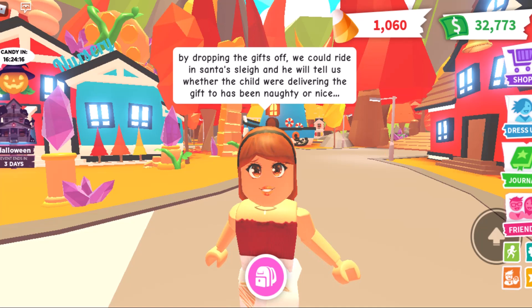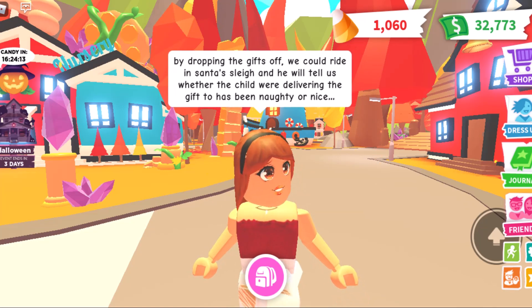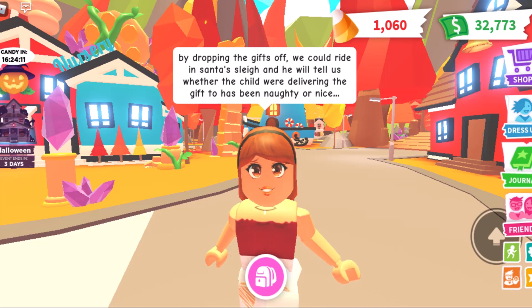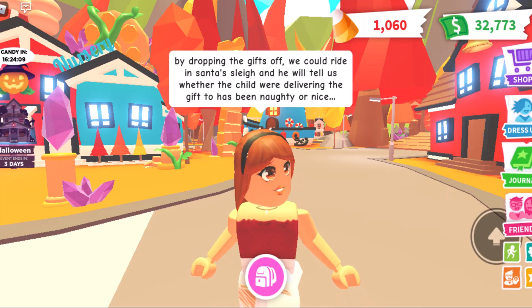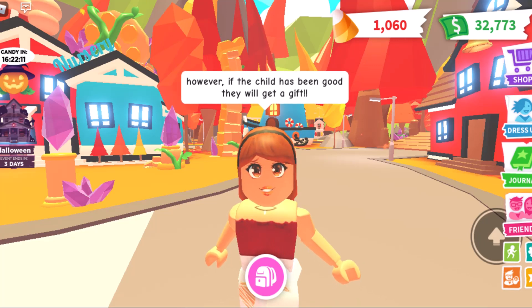By dropping the gifts off, we could ride in Santa's sleigh and he will tell us whether the child we're delivering the gift to has been naughty or nice. If the child has been naughty, they will get coal. However, if the child has been good, they will get a gift.